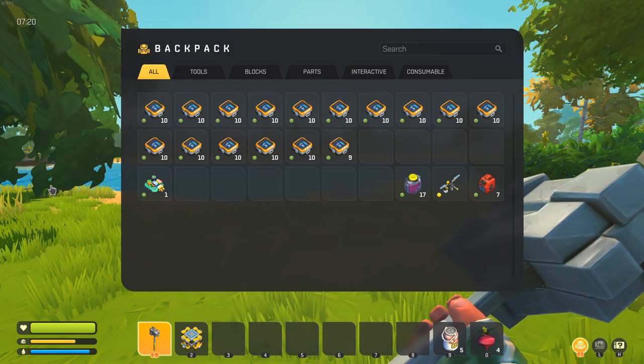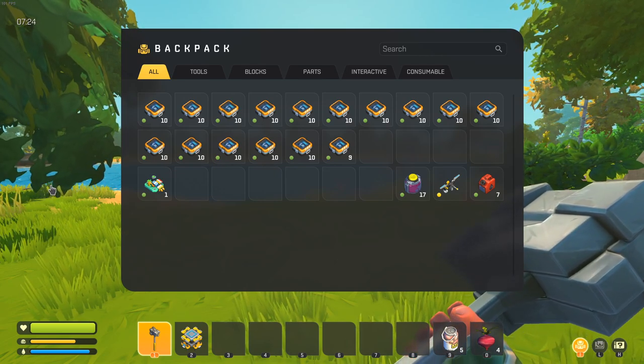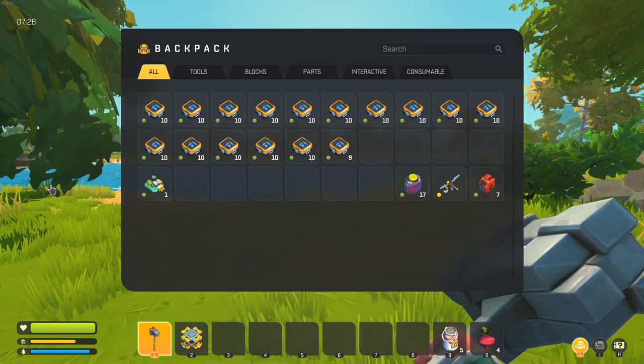Component kits are the most important resource in Scrap Mechanics Survival. They also seem to be the hardest to find when you need them. In this video, I'm going to show you how to get component kits fastest in Scrap Mechanics Survival.